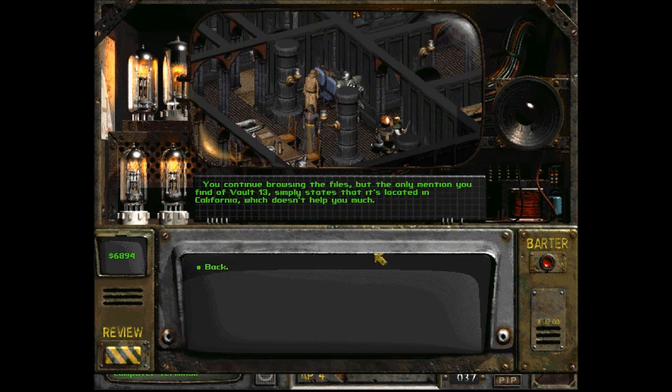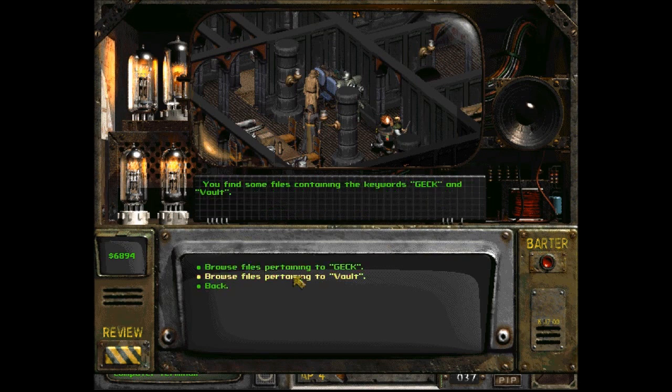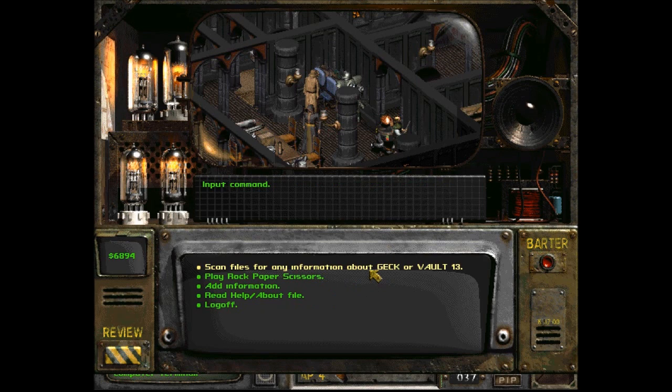You continue browsing the files, but the only mention you find of Vault 13 simply states that it's located in California, which doesn't help you much. Add information? You have nothing to add back.